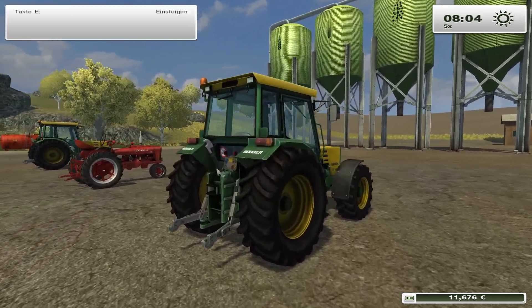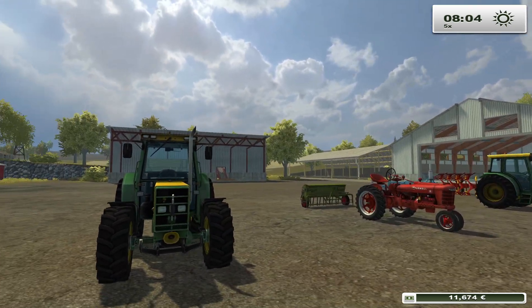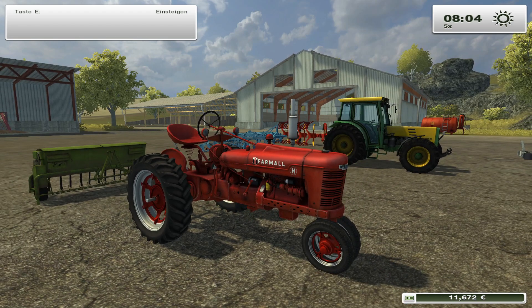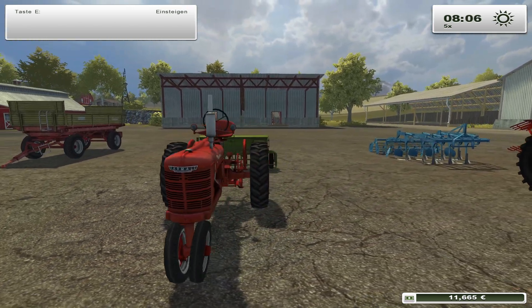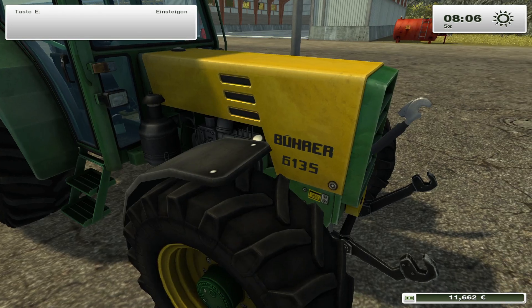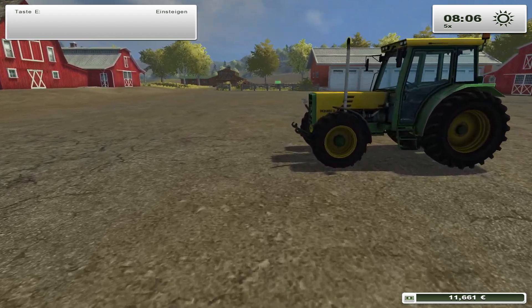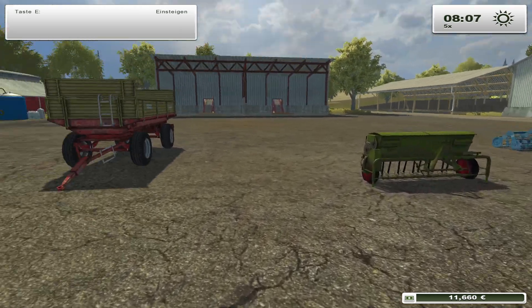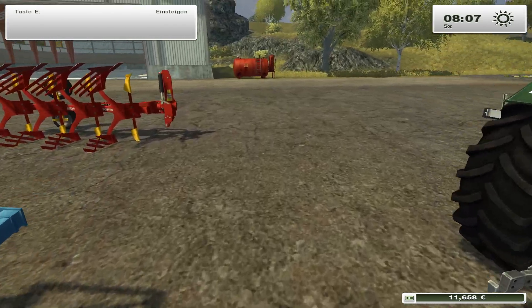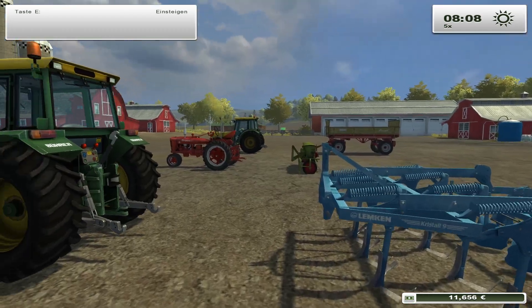So let's have a look at the machinery. Now we have three tractors. And a Fendt — look, I had such a tractor as a mod and really liked it in FS22, used it quite a lot. And it's nice. And another Bürer — this one is a 6135 and the other one, the same. Okay. Trailer, sowing machine, cultivator and a plow — you have everything you definitely need.